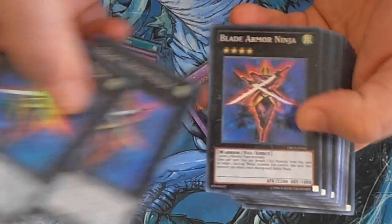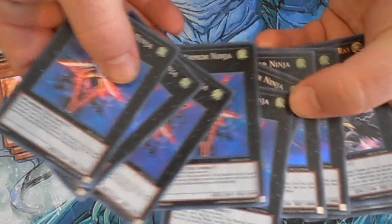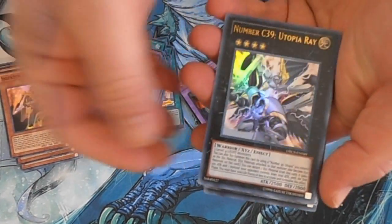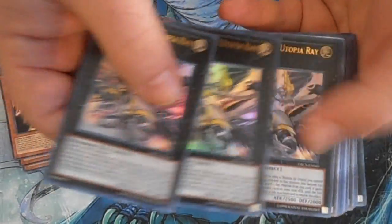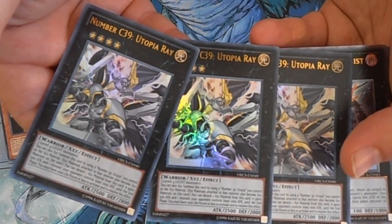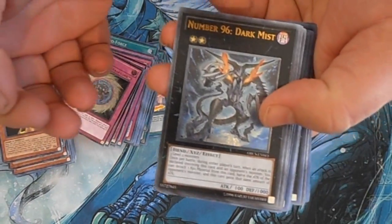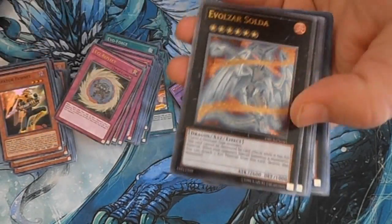For Blade Armor Ninja we got eight — he's a pretty good card. For Number C39 Utopia Ray, I was hoping to pick up some more Ultimates but that was not the case — didn't even get a Ghost, just three of the Ultras. For Number 96 Dark Mist we have three of the Ultimate Rare versions and two of the Ultras.